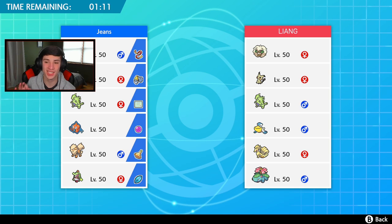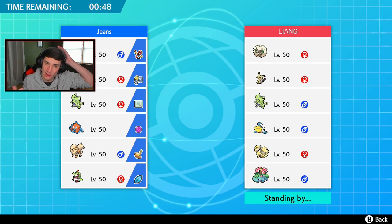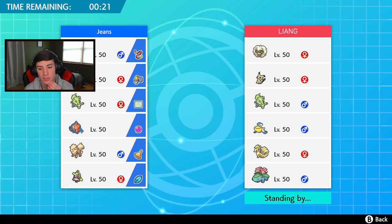I'm a little confused heading into the third and final battle. He has Ninetales for drought, Venusaur with probably Chlorophyll to work in the sun, and then Pelipper with probably Drizzle but nothing obvious to run with the rain — I'm confused and kind of scared because he might have tricks up his sleeve. I can see him leading Whimsicott for Tailwind. He has special attackers lined up. I'm probably still leading Arcanine and keeping Tsareena in the back.